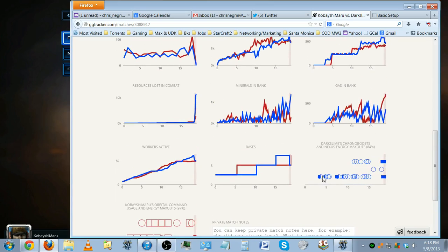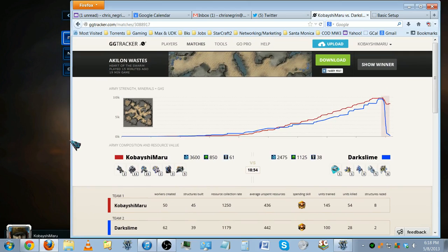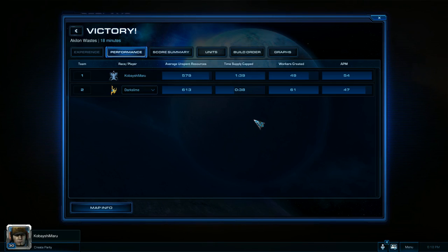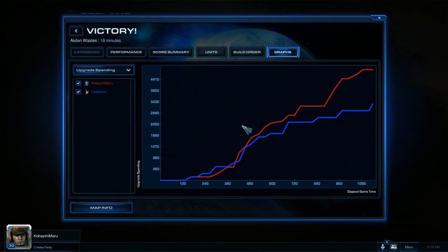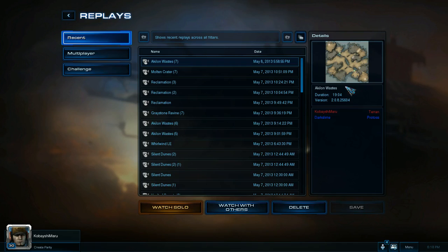It was a pretty good game. I scouted what he was doing early and adjusted my build to get a better economy than him, then used that economy in the end. Time to supply cap: 40 minutes for me — pretty good; 38 for him — pretty good. Average unspent resources: roughly even, I was a little bit better. Better upgrades for me — that's something the other tool doesn't show. Resource collection rate: better for me. Army value: better for me.